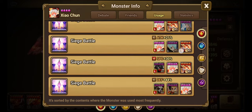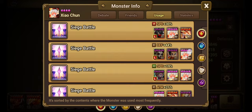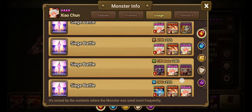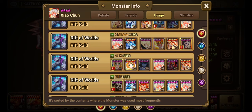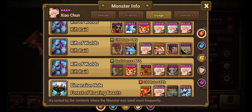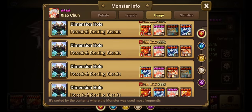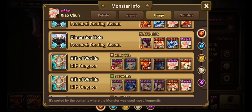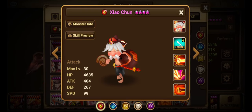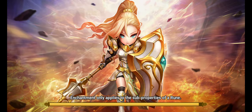Usage: Siege Battle — but he's only used if it's three-star only accounts, really. Some people are actually genuinely using him. Rift Raid, wow. Frontline Unit — maybe they built him more tanky. Dimensional Hole. Rift Dungeon. I think we've seen enough. Let's look at a skill preview just to get a look at his skills, and then we'll finally go into the build and mess with him.